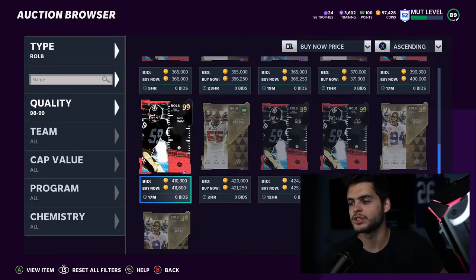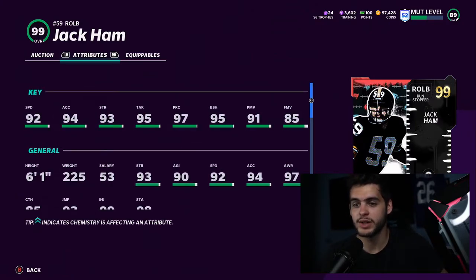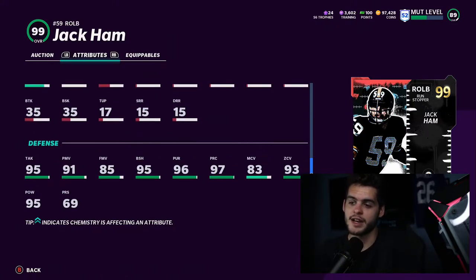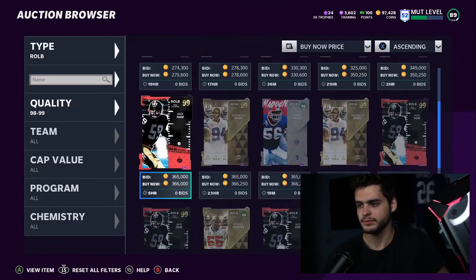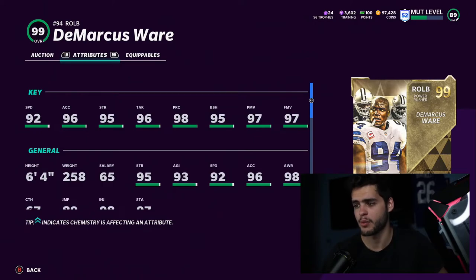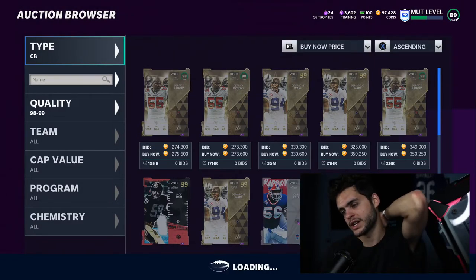Right outside linebacker — Jack Ham actually wasn't bad. He gets 91 power move, 95 block shed, 92 speed, 94 acceleration, 93 zone, and 93 man. Powered up and chemmed up he can get 99 zone coverage, making him a well-rounded outside linebacker. If you just want pure pass rushing, DeMarcus Ware is great — you'll get power move, finesse move, block shed, and speed. Hopefully we get Lawrence Taylor and some more golden tickets coming out soon.